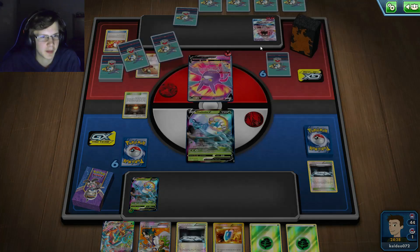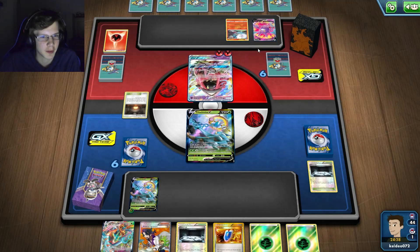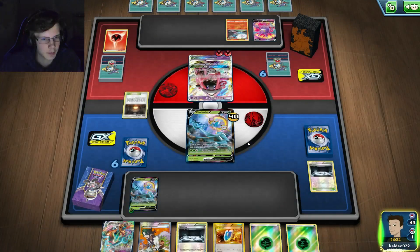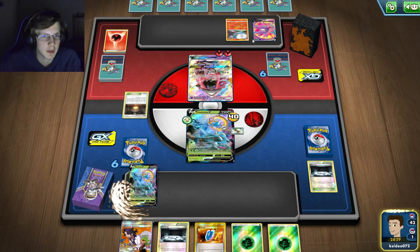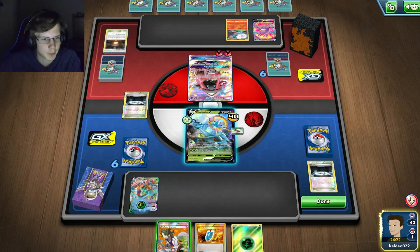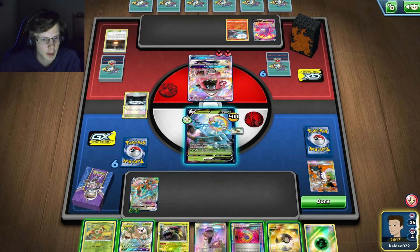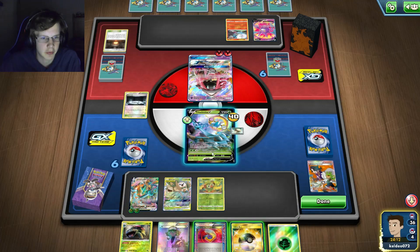He only needs three energy in his hand, so if he gets another heart that should be pretty easy for him. He does retreat so he's definitely gonna hit me. I'm just hoping this N really screws with him - he'll get four cards, which could do it. But for this deck to be working he needs a lot of resources. If I kill this guy on the bench that's great.